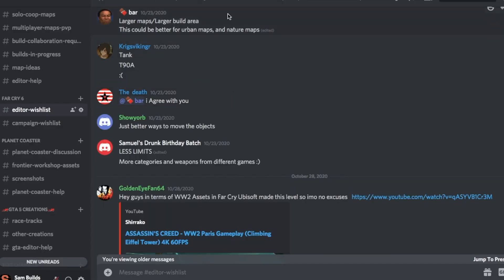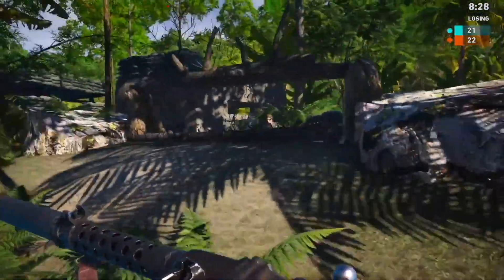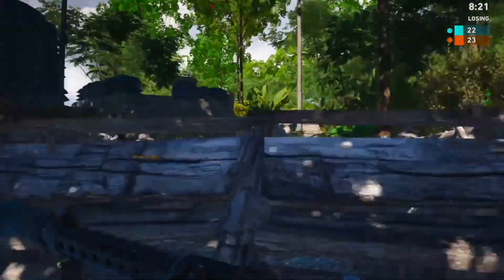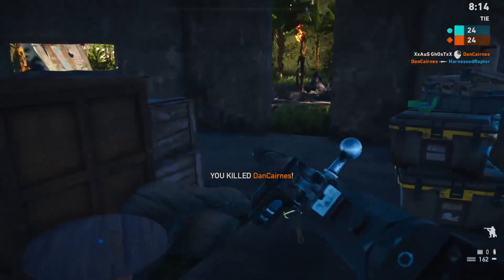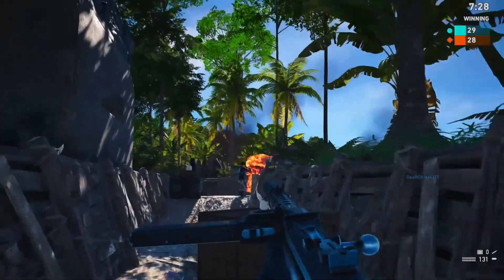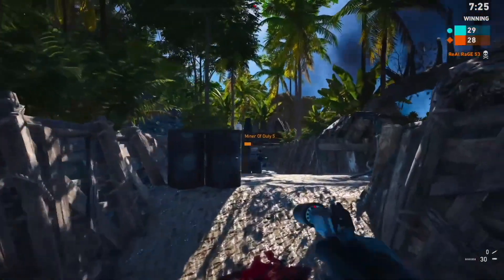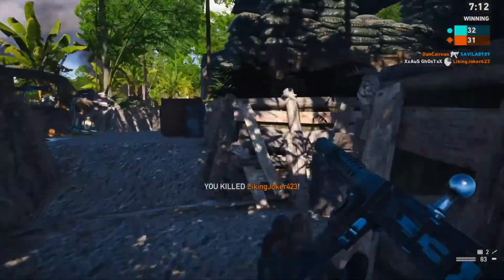Bar brings up one of the most common but understandable suggestions: a larger building area. Further down, someone also mentions less limits and a higher budget. We always want more room to build and more freedom to put down as many assets as we can. Far Cry 5 wasn't bad in terms of building area and static objects, but we were quite limited when it came to vehicles and things like that. More budget and a bigger building area will lead to increased creativity, and if they can scale that up with Far Cry 6, many players would be really happy.